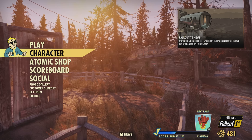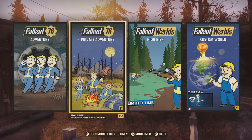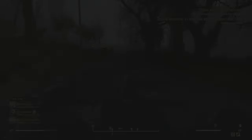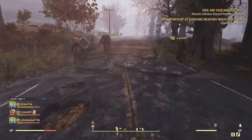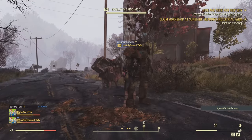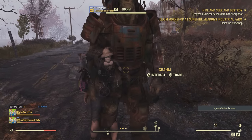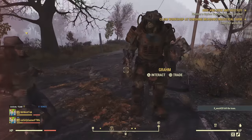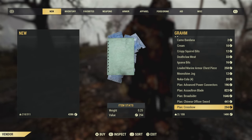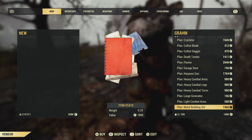My friend held the trade button in the trade menu with Graham so he wouldn't go anywhere. I went back to the main menu, changed my character, then came back into the lobby. With a different character you will get a different loot pool. I did manage to get everything but the clean park bench. You could probably come out of the vault with a brand new character and do this — you'd just need a friend to loan you some caps.